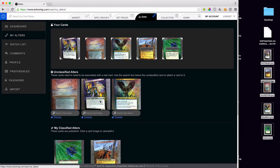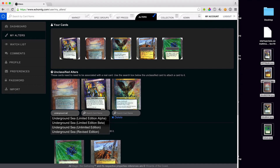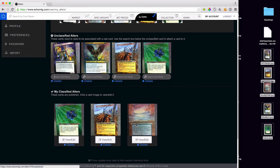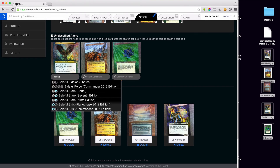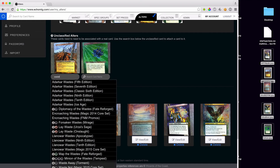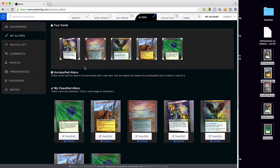We're starting to get the first uploads. This one is Underground Sea — I'm just searching for it and it's actually the Revised edition, so I set that. And set Dark Confidant. Since it's uploading there's a little lag. And yes, an altered Black Lotus — which is ridiculous. So there we go, those are done.